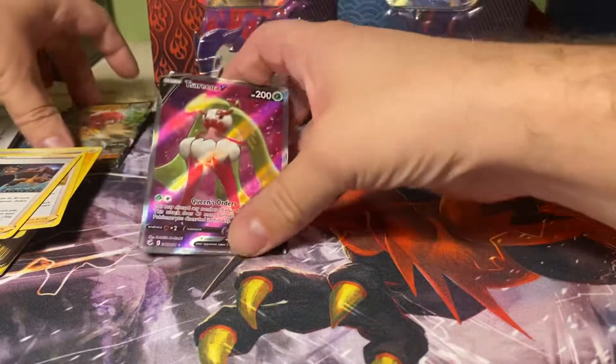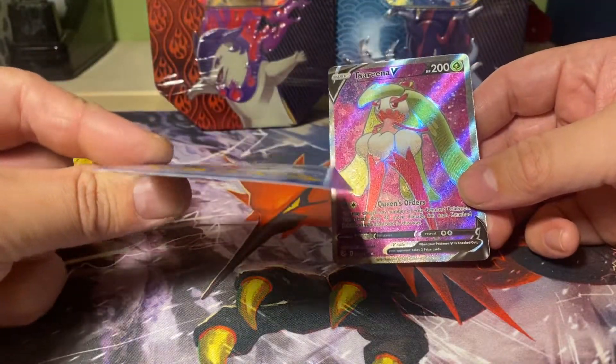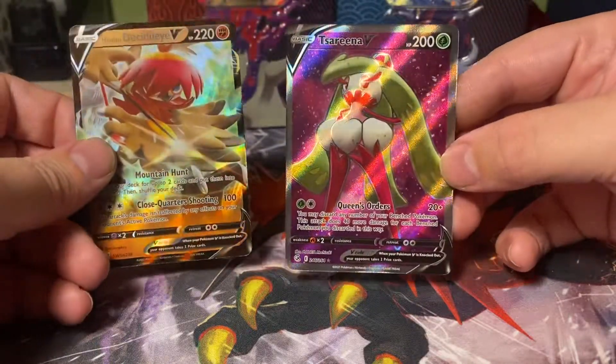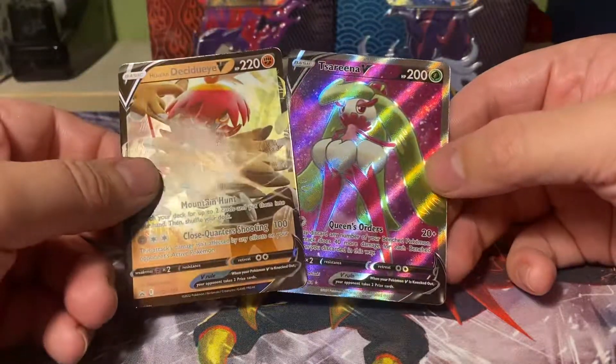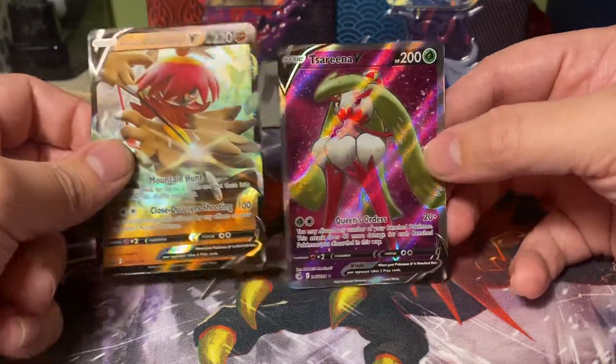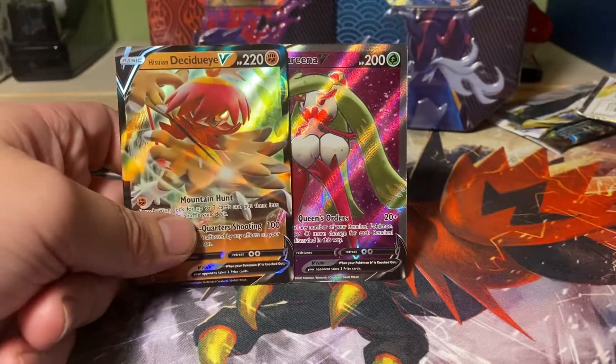There we have it for the Decidueye box. The Decidueye promo is already quite pringled up. We got a Tsarina V — very cool. Let's see if the other tins can top it or at least have something like that as well. Thank you all for watching and see you all next time. Bye-bye.